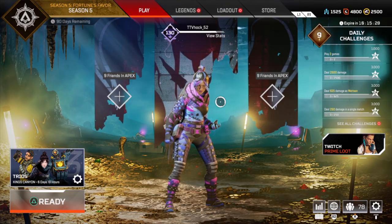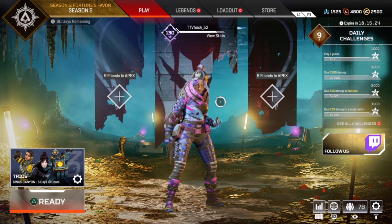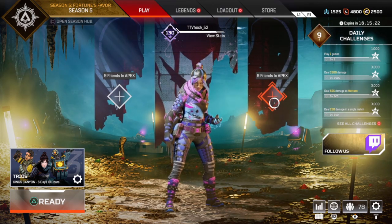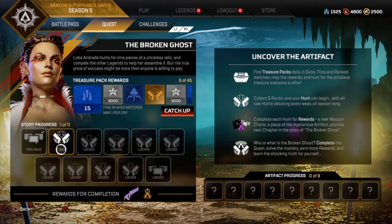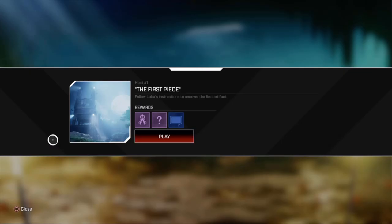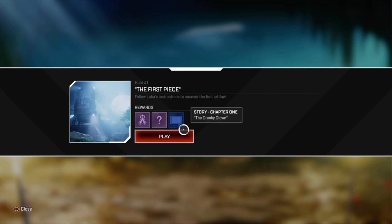Alright, this is Hawk here and we are back with another Apex Legends video. Thanks for all the support on the glitch videos — we're just going to jump right into this and try out this first hunt for the artifact. We get an epic weapon charm, sapphire random artifact, and story chapter one: The Cranky Clown.